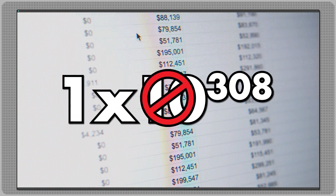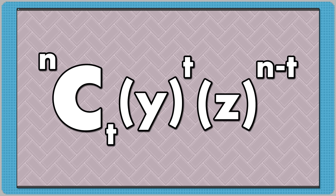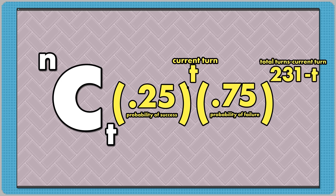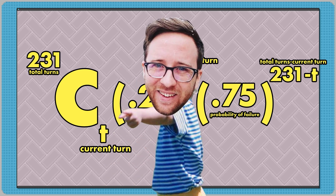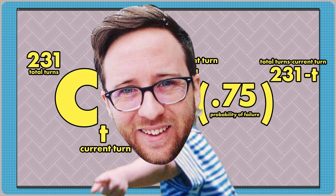Spreadsheets generally will not accept numbers bigger than 10 to the 308th power, and in order to run our math, we are going to have to use numbers bigger than this. This is because we're going to use the binomial formula to find our answer. You put in your chances of success raised to the power of how many successes you want, multiplied by the probability of failure raised to the power of your attempts minus the number of turns you have taken. At the front is the choose function, which is why I can't do this in a spreadsheet — it takes the number of turns factorialized, which is 231 factorial, which is humongous, and divides it by two factorials multiplied together based on which turn we're on. It's very mathy, but at the end of the day you can use this to figure out the probability of getting any number of results from any scenario where you know all the answers, and running it spits out a lovely table of probabilities.